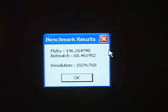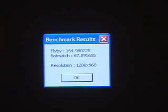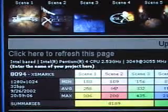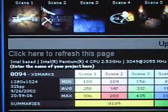In the Unreal Tournament 2003 demo at a screen resolution of 1024x768, the flyby is 196 and the bot match is 68. At a resolution of 1280x960, the flyby is 164 and the bot match is 67. In XSMark, using all default settings except for a screen resolution of 1280x1024 at 32-bit, the XSMark result is 8,094.